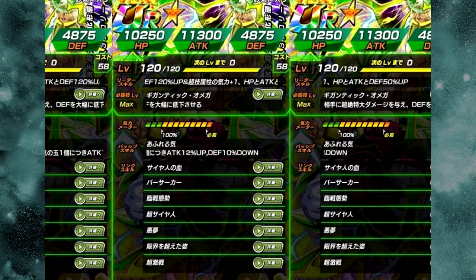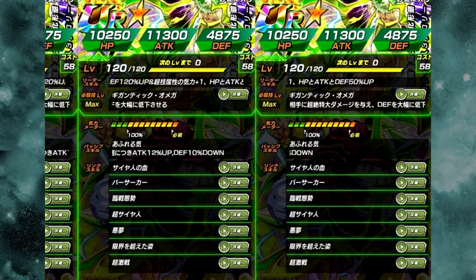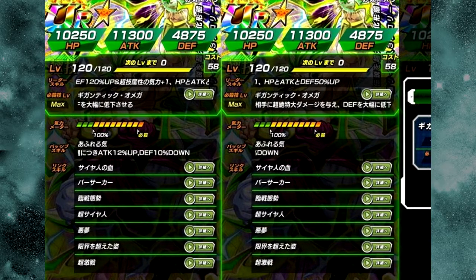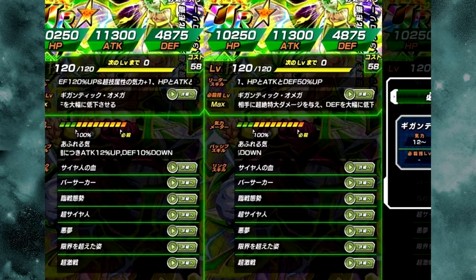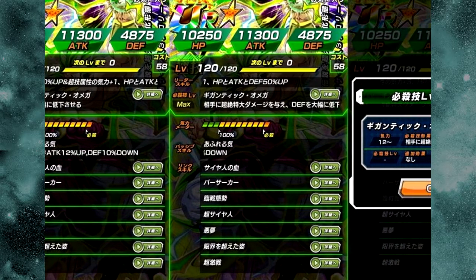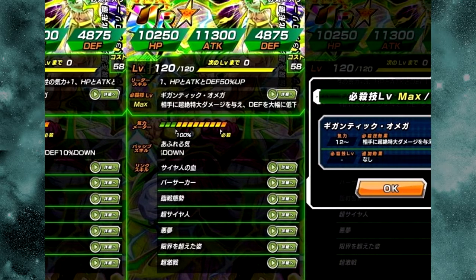His Super Attack is Gigantic Omega — immense damage and greatly reduces defense. His passive skill: Attack is 100% up, and for every Ki orb obtained, Attack is +12% up, but Defense goes down by 10%. So if you get 10 orbs, you have zero defense. We'll go over the Super Attack a little bit later in the video.